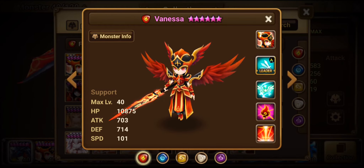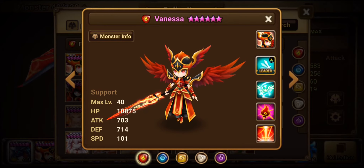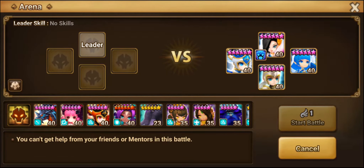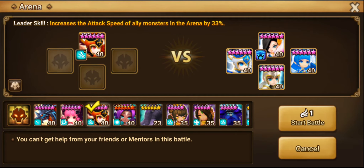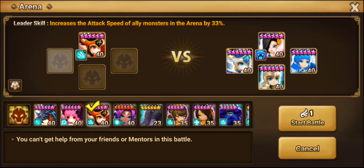She has a fire element, so she's weaker against water units but stronger against wind units. That's one thing you want to take into consideration when making a pick for Vanessa. The biggest advantage of having a Vanessa is her leader skill — it's a 33% speed boost to your team, calculated from their base speed. This won't be applied anywhere outside of the arena, as it is an arena skill.